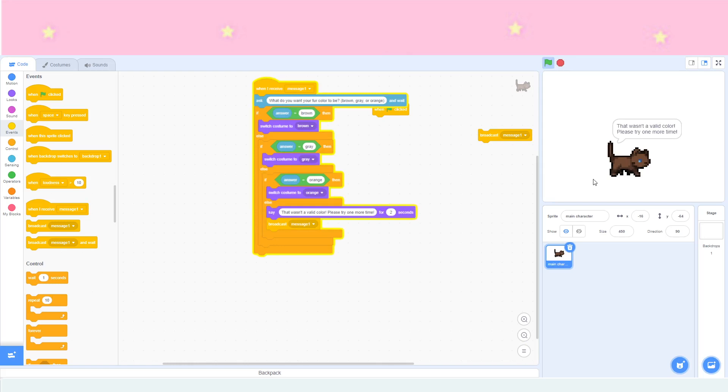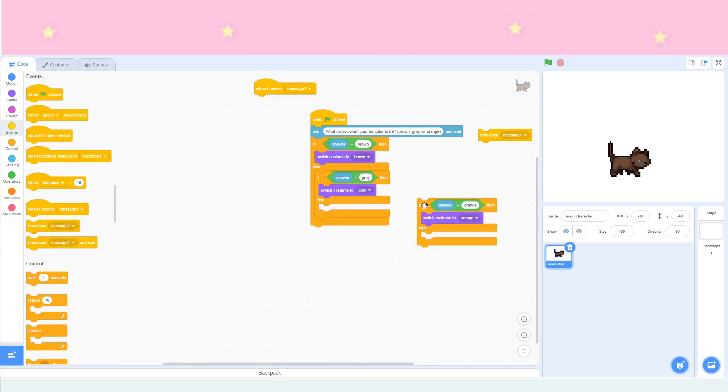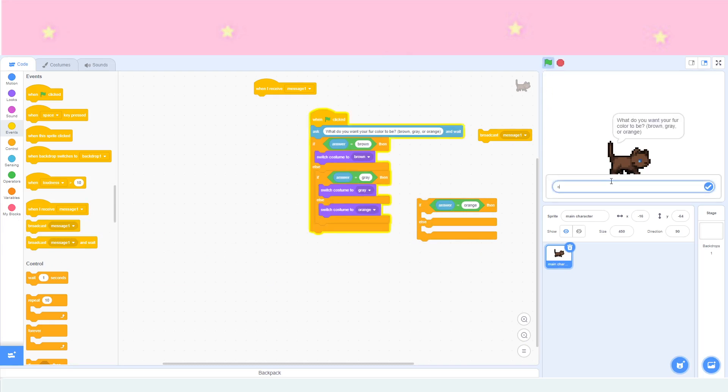But if you want it to be simplest — just triggered by flag clicked — you can take out the broadcast loop. So if I put in orange it changes to orange. This method is a little complicated, but basically whatever the person answers is what it'll change to.